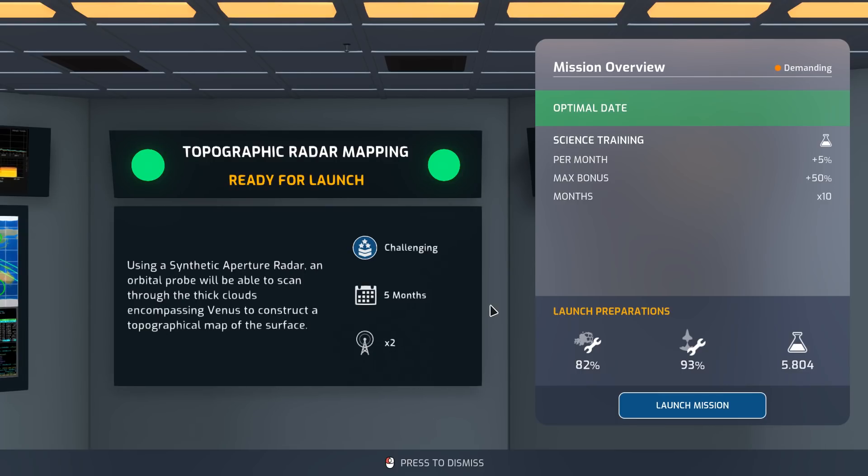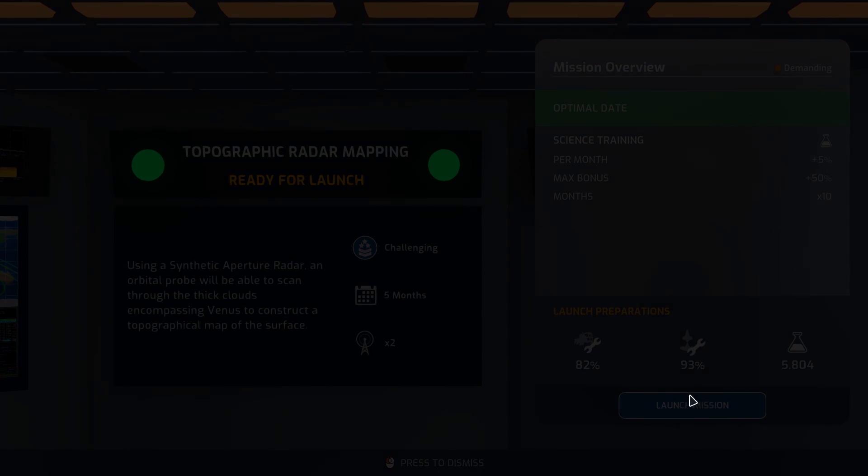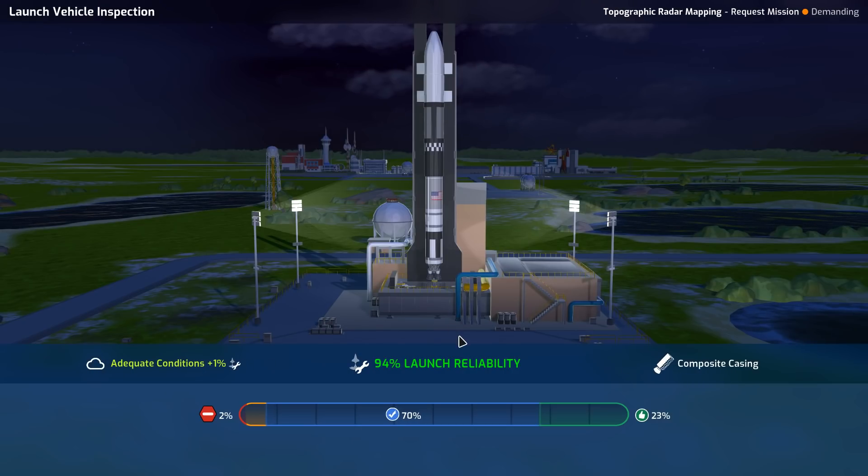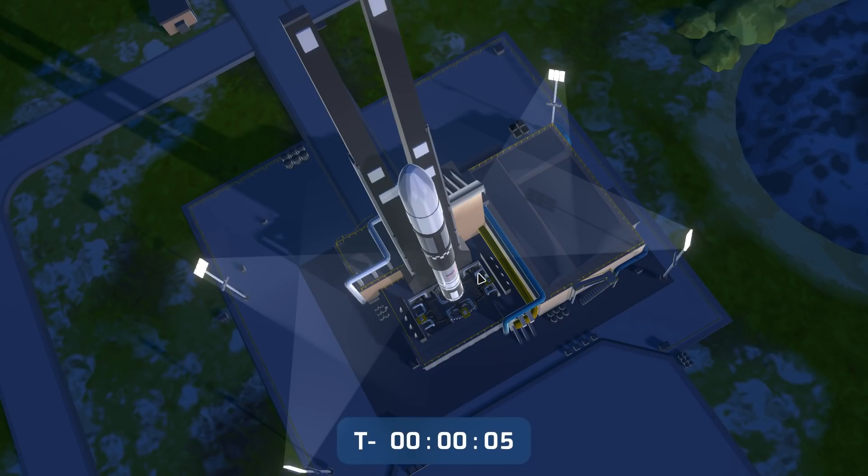First off, we're going to Venus. Using a synthetic aperture radar, an orbital probe will be able to scan through the thick clouds encompassing Venus to construct a topographical map of the surface. It's a challenging mission but it has the potential to yield 5,804 science, so it is well worth it if I can do this quickly — and moreover, if I can make sure that it has bonuses.